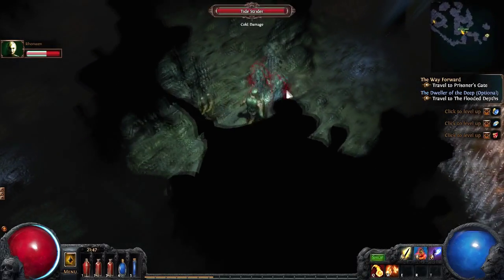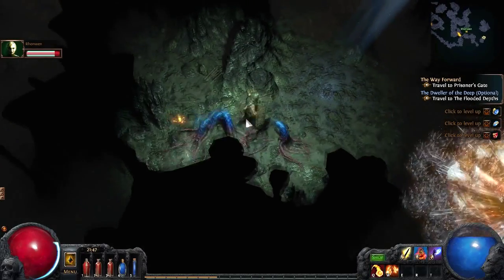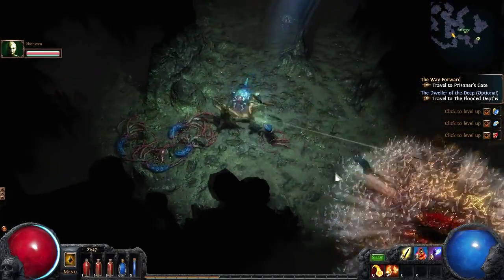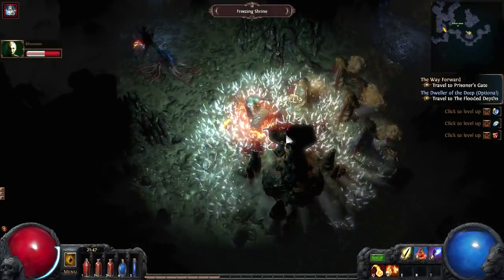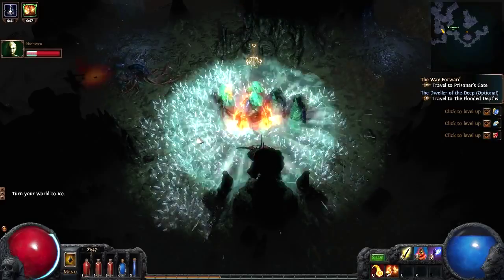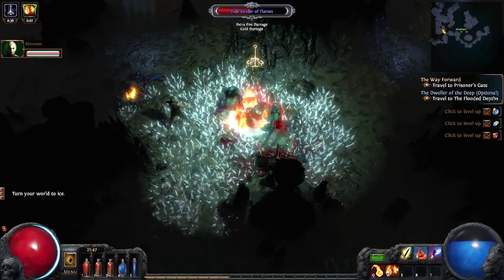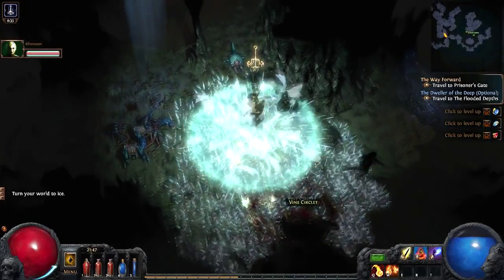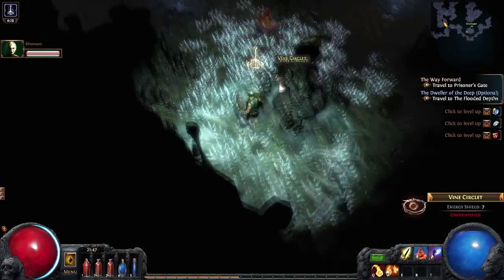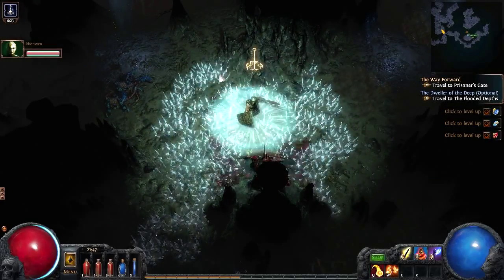Magma Orb and Glacial Hammer I can both level up, but I'm scared to. Because last time I leveled something up I couldn't use it — it was Glacial Hammer. What's this thing? It's like it's continually pushing things out. I don't like the look of it — I feel like we need to kill it. I'm doing a great job. I'm glowing green, I don't like it.